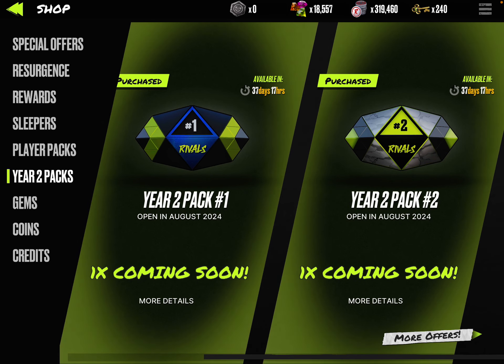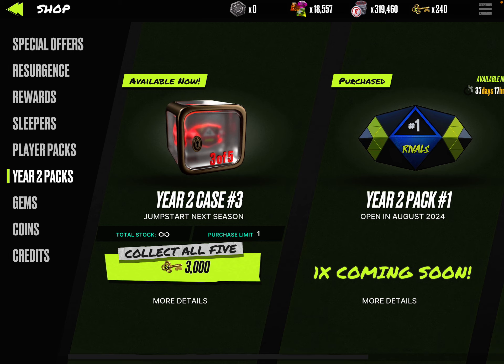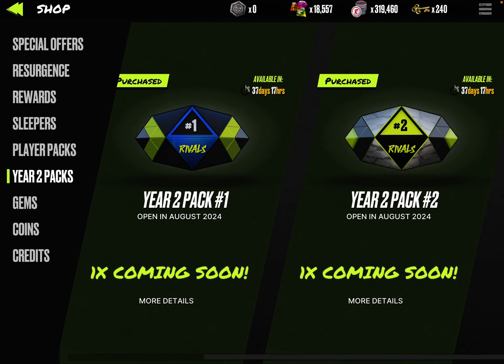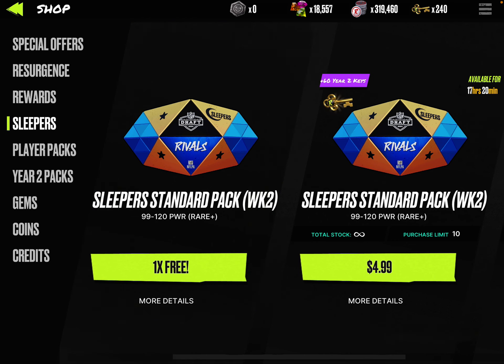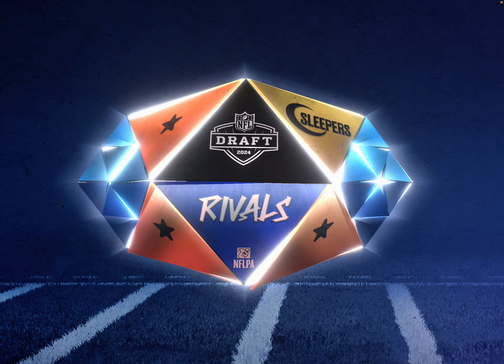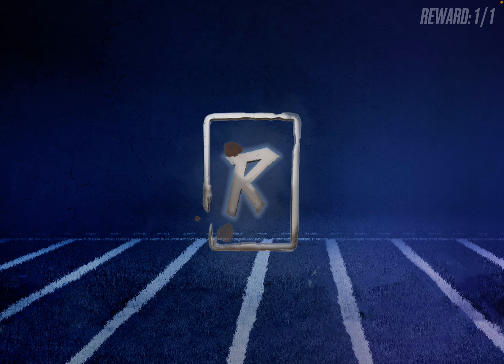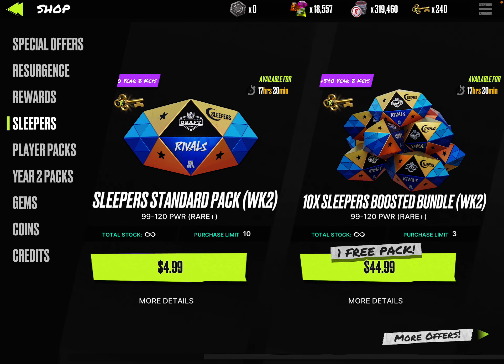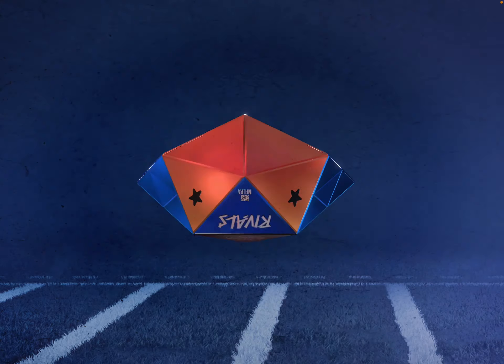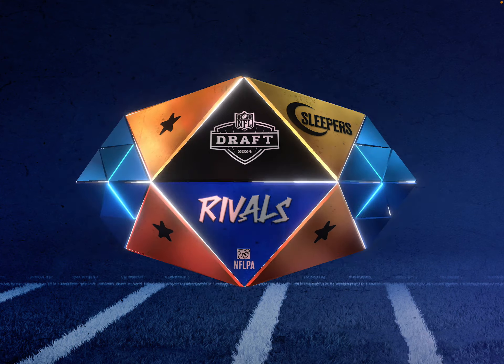These year two packs — do I have 3,000 keys? I do not, I have 240, so forget that. Sleepers — we do have a limited edition card here, and it is a rare Jalen Wright. We're not gonna buy any... oh, we got another one. That was for week two — we got a week one card as well. That looks like a better card — Adani Mitchell. He is an epic card. What position does he play? Oh, he's a wide receiver — not bad.